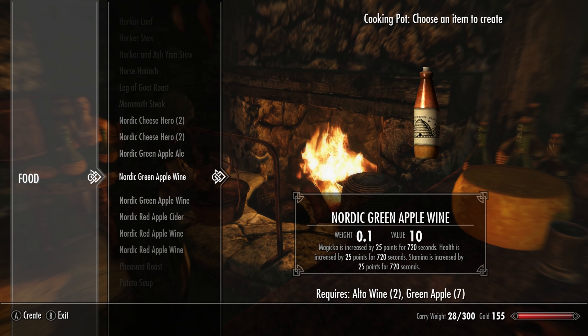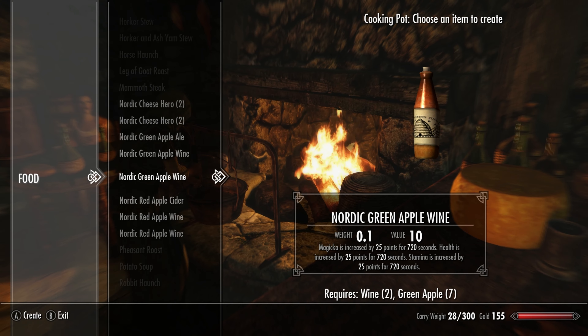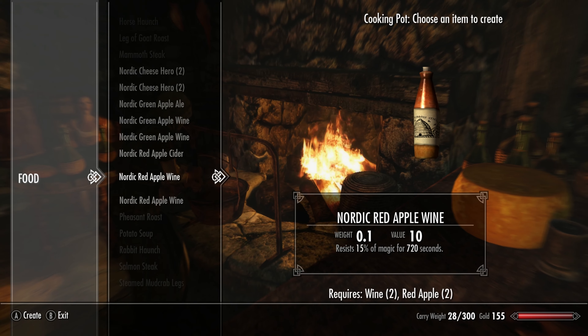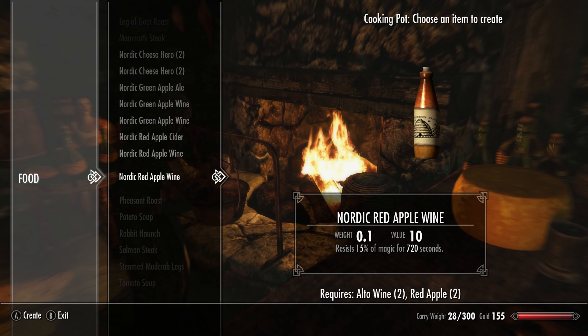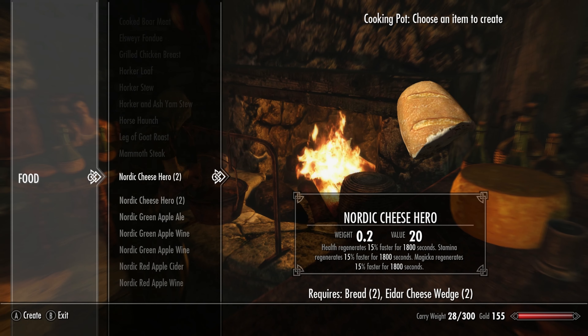The vanilla cooking is basically useless so some new recipes are always welcome. Especially the Nordic ones from this mod which give you a significant boost to regeneration, health, stamina and certain other stats. It works really well with mods that make Skyrim a lot more difficult.